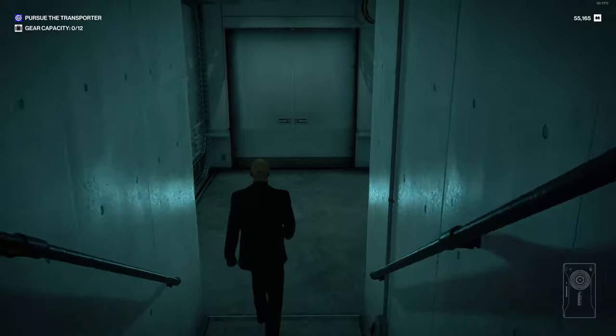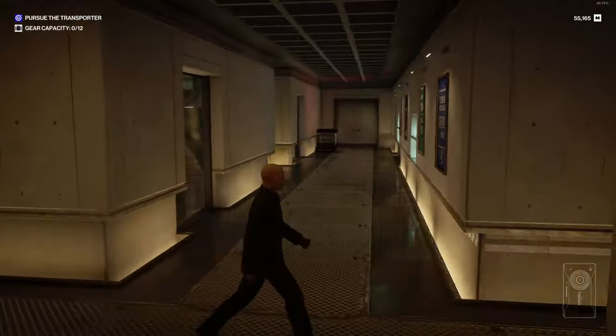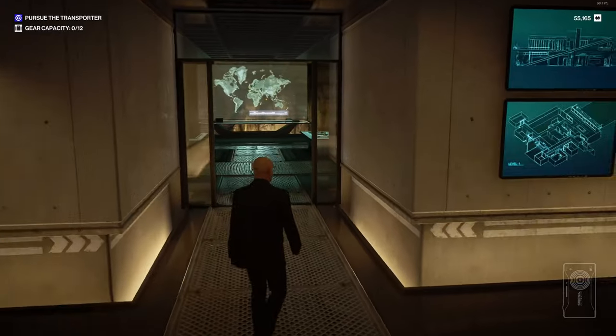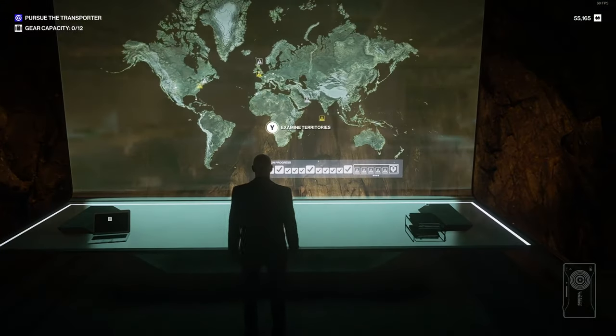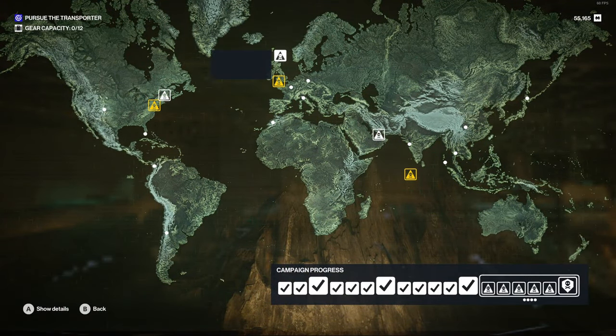Okay, so this is the underground bunker — this is where all the shit happens. We've got our outfits over here which we can choose from. I'm going to go for the suit we've currently got on. This is a new campaign that I've started. Let's examine our territories: in this campaign we have Dartmoor, England; the Isles of Skye, North Atlantic; Wilden Creek, USA; New York, USA Bank; Dubai, United Arab Emirates; and the Haven Islands, Maldives.